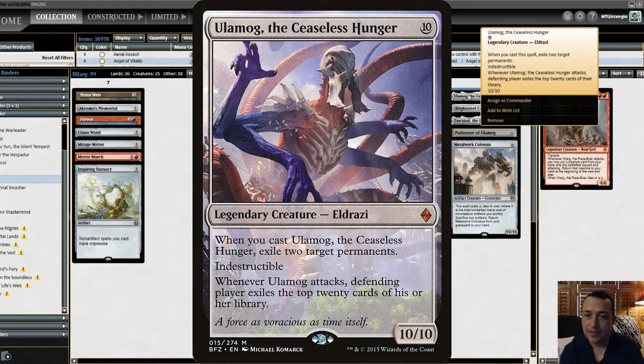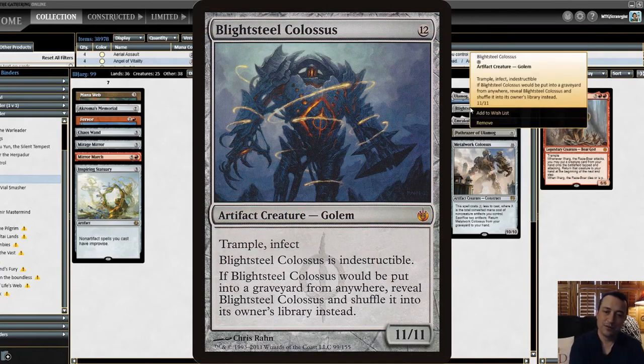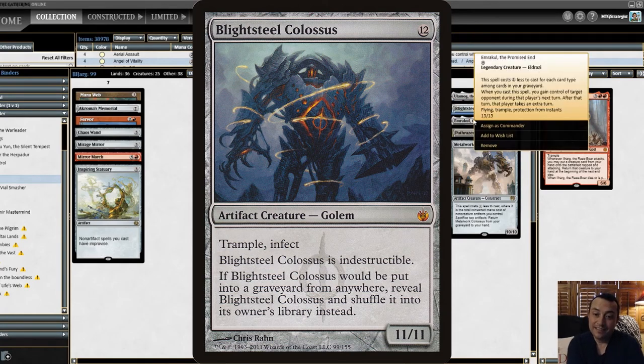Ulamog, the Ceaseless Hunger — an indestructible 10/10. You don't get the cast trigger or the attack trigger, but later on in the game when Ilharg has been killed several times and Ulamog is sitting in your hand, it's a fantastic creature to get you to that win. Same thing for Blightsteel Colossus — pretty close to the jerkiest card you can play in this deck. Swing in with Ilharg, drop Blightsteel Colossus, and one-shot your opponent with an effective 11/11 infect. In one game I actually cast this after I had Mirror March on the battlefield — it made several copies of it, I swung at all my opponents and won. It felt really bad and there were some bad feelings on all sides, but this is EDH — you gotta try to win.